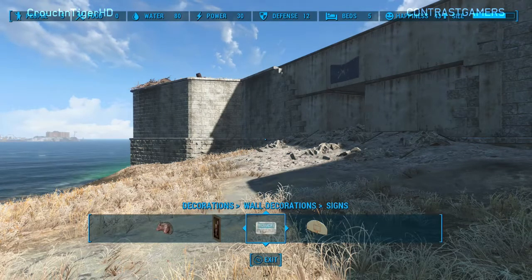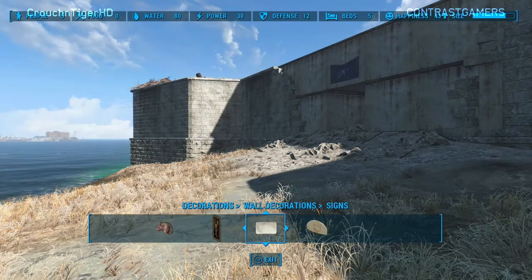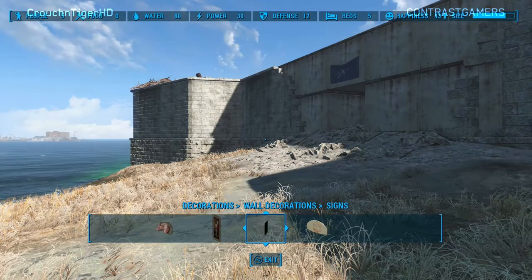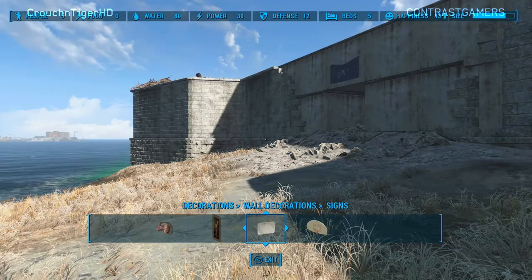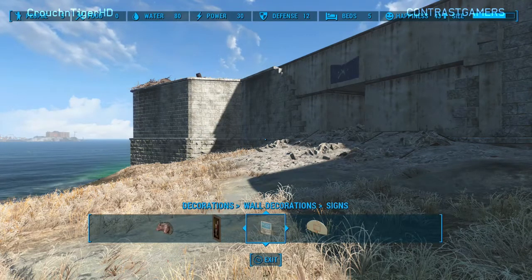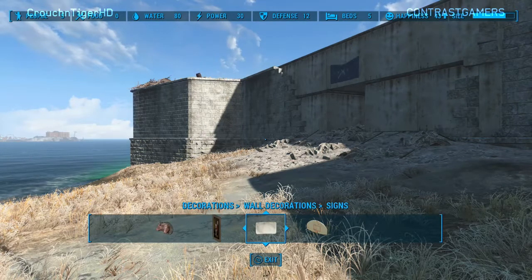It helps you build in areas that normally wouldn't let you put pieces. I was able to put those concrete blocks straight through the existing wall, which normally it wouldn't let me do. Because I snapped them all together as one big piece, I could place it as a length rather than a single block at a time.